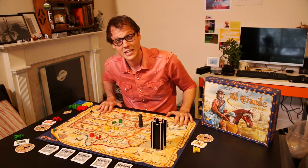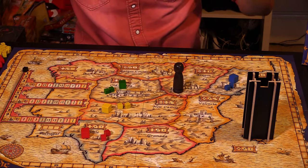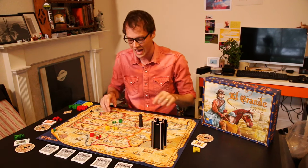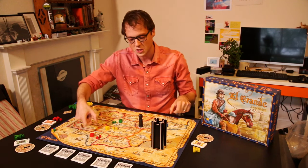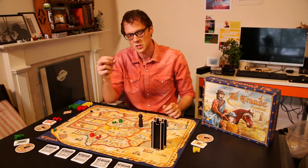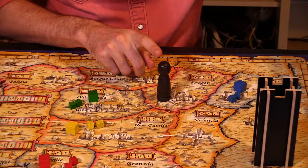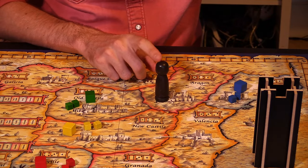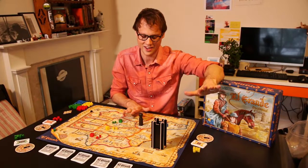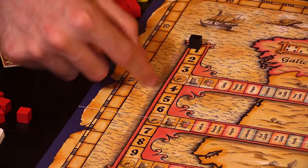Here is how you play. As with all Shut Up and Sit Down rules explanations, we're going to assume you've set up the board according to what the manual says. We've got a setup here for a four-player game. We've got some different kings of Spain around Spain, and you're going to be jockeying for positions, sending your knights around Spain, trying to have the most knights in valuable areas. But that's going to be complicated by the king — this is the king, just the king, nothing else.